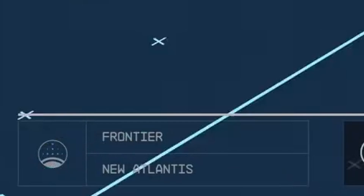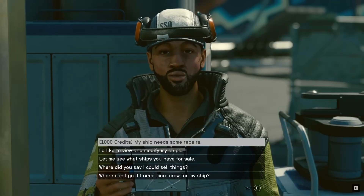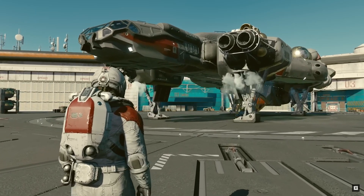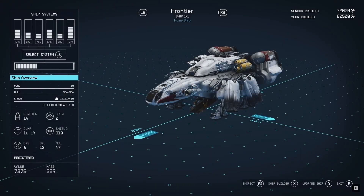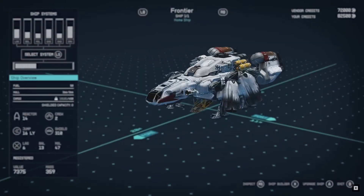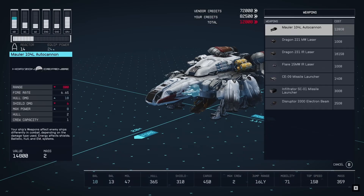We can also see the name of your ship in the bottom left of the screen, with the shipyard or cities underneath it. I can see you being able to change the name of your ship — those that want to live out their smuggling dreams as Han Solo can do so whilst also piloting the Millennium Falcon, or bounty hunters can fly the Slave One. I can really see some creative individuals making some famous ships from other franchises with this system.